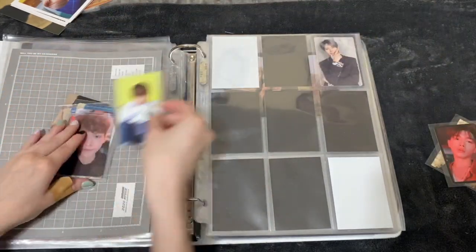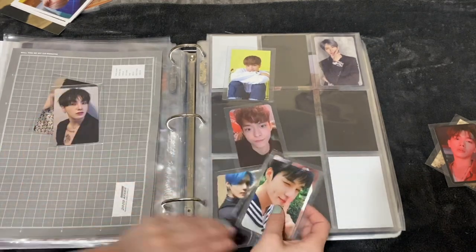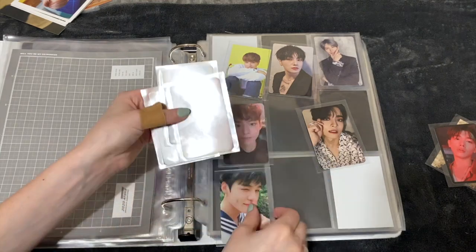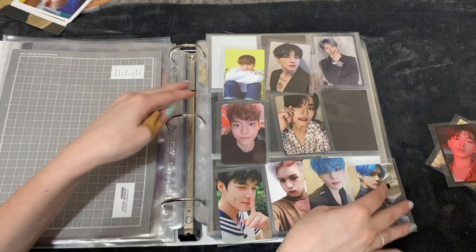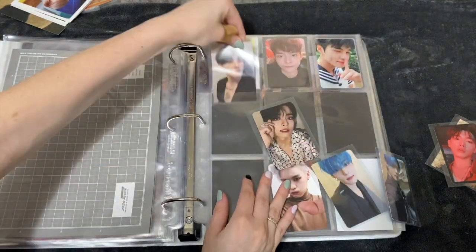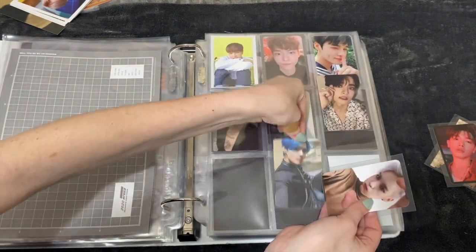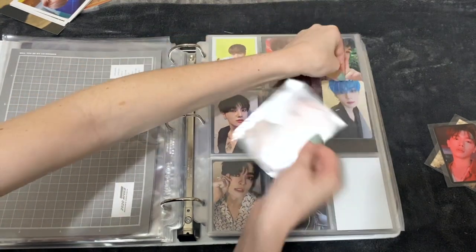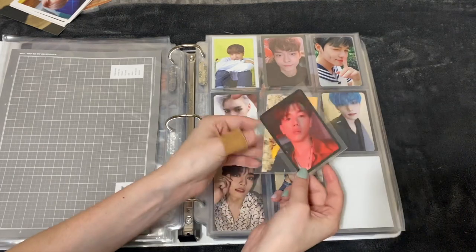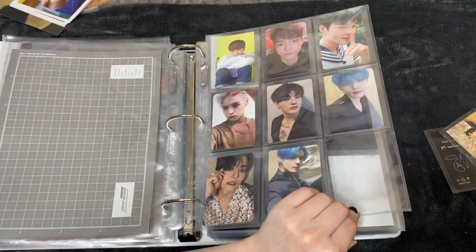I'm gonna put all of Hangyul's cards together, and then Subin and Sejun because I collect those three. That's his, that's his, I have a lot of his cards — that's his and that's his. I think I'm just gonna put this in album order. That is my VICTON page right now. I don't know what I'm gonna do with Eric — I guess I'll just double him up like this for right now. I'll figure out Eric, but yeah — that's my VICTON page.